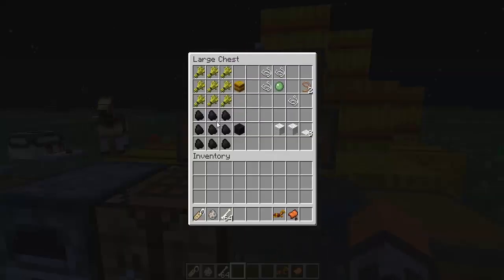Next are the craftable items. This is how you craft the hay blocks, or hay bales as I prefer to call them — you use nine wheat in a square to compress them. It's just a nice decoration.